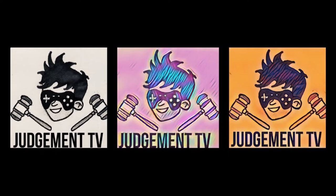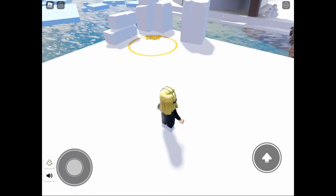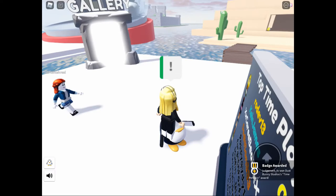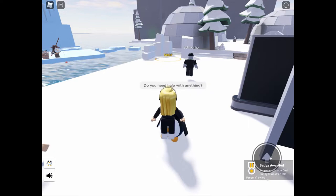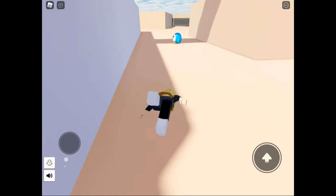Hello and welcome to Judgment TV. Today we're playing Find the Penguins. So we're starting off in spawn. We've got a nice couple of easy ones around the spawn area. You can chat to these penguins — most of them do have a chat function that you find in some of these games. They don't give you any further clues so I probably wouldn't bother. I did try chatting to a couple of them but gave up very soon after.